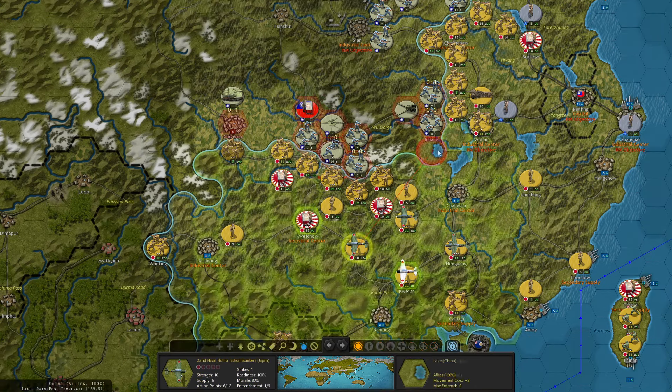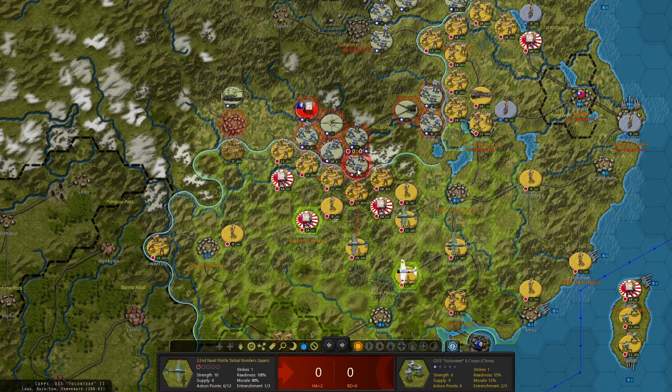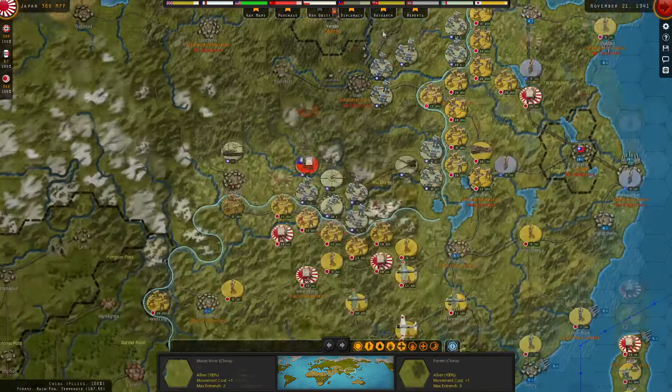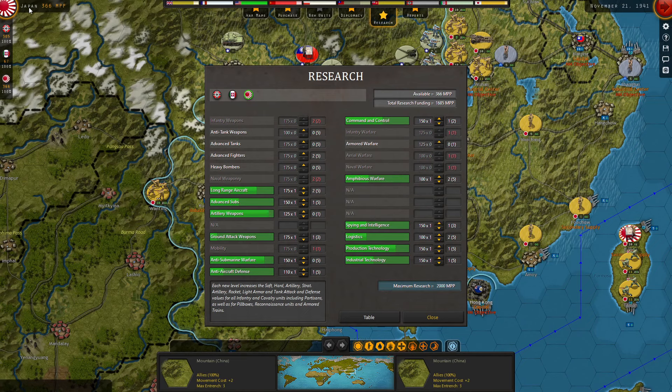We have a fully upgraded weaker tactical bomber — I'll go ahead and use it on the enemy volunteer corps in the mountains that we were weakening last turn. It went 0-3 to 0-4, so the odds are even better now. We have 366 MPPs and need to figure out what we're doing as Japan right now. We do have room for research — we finished advanced fighters — so I'll put MPPs back into that. 140 remaining to put points into, but nothing else is really calling to me.